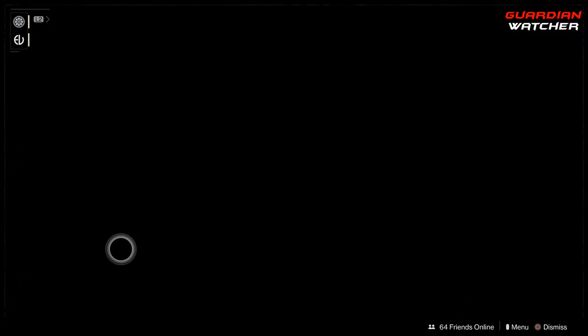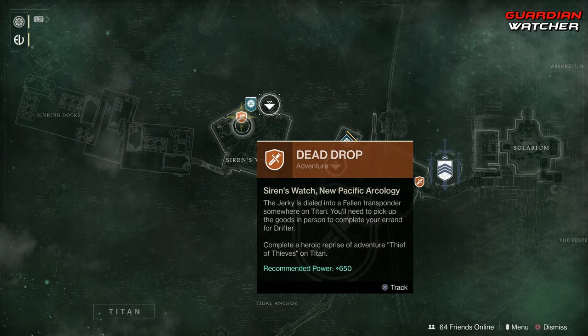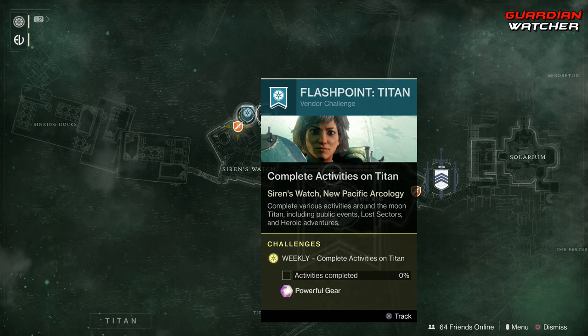Coming down to Titan, we have a heroic adventure called the Dead Drop, as well as the Flashpoint. You can complete the Flashpoint a lot faster if you do heroic public events, as well as Lost Sectors and heroic adventures.